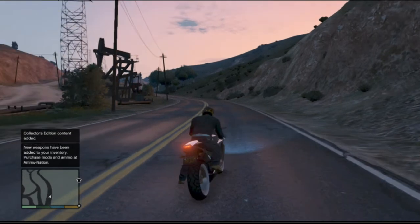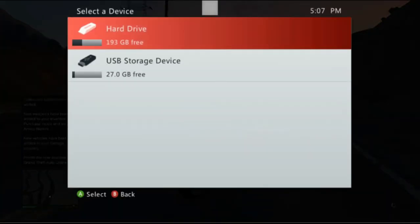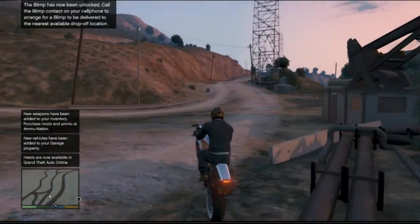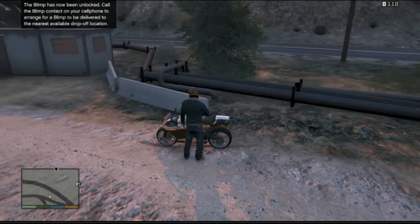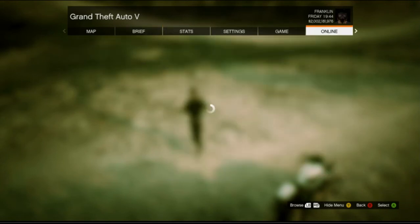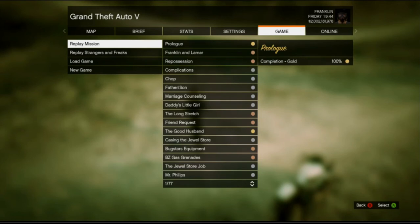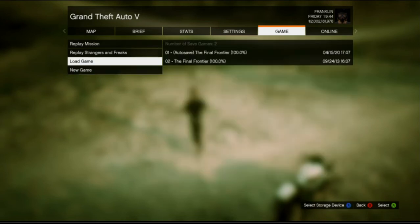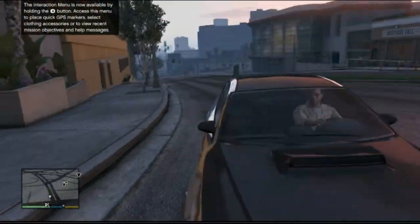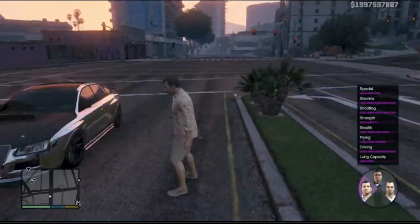Here we are in GTA 5 once again. As soon as you try to do anything, it's going to ask you to select a device to save — because it's already at 100%. If you've gotten to this point, congratulations! It must have been a long journey. There are only two save files and they're both autosaves from 'Find the Frontier.' I went ahead and deleted the autosave on Franklin and Lamar, so it wasn't there anymore.